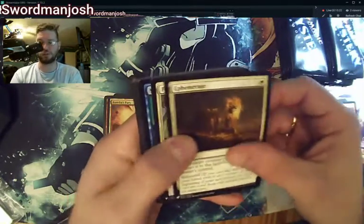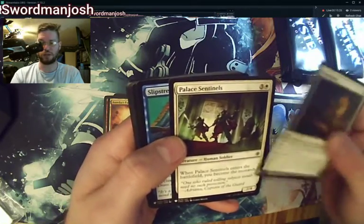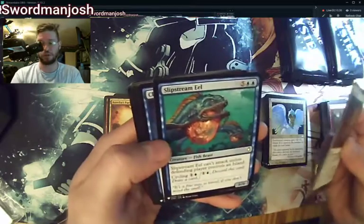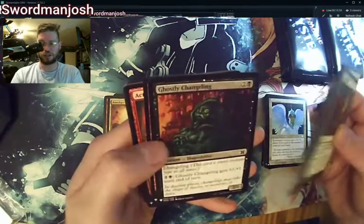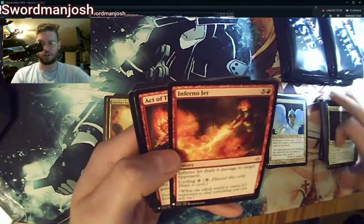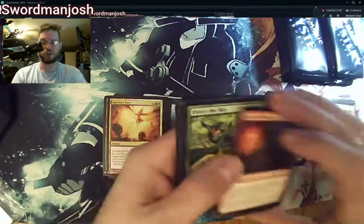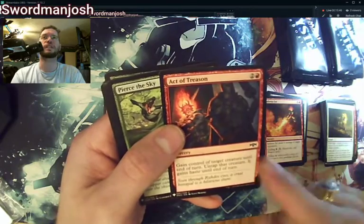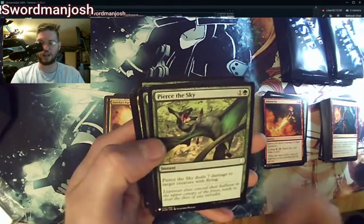Ephemerate — love this card too. Palace Sentinel — become the Monarch at common, so it might be very good for Pauper. Slipstream Eel, Duress, Ghostly Changeling — uncommon — Inferno Jet, Act of Treason. I'm curious why they've sometimes picked a newer set version over an older one — I don't know if it's because of the art or what.